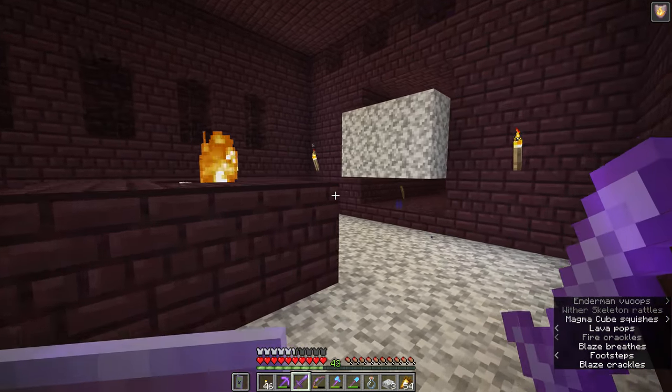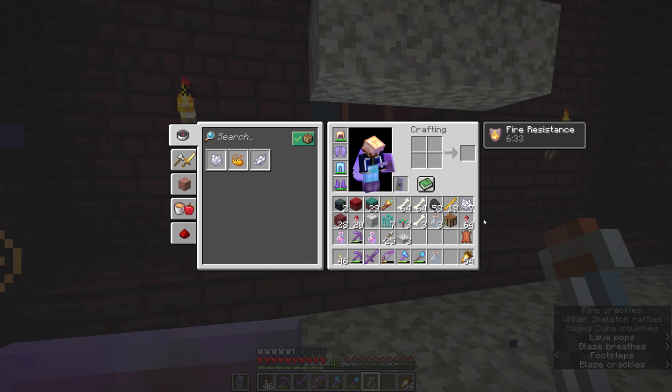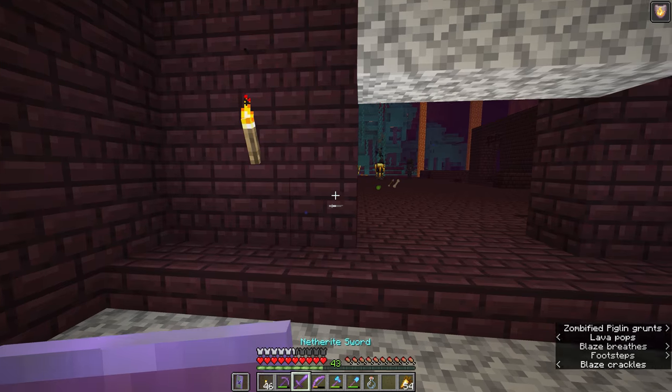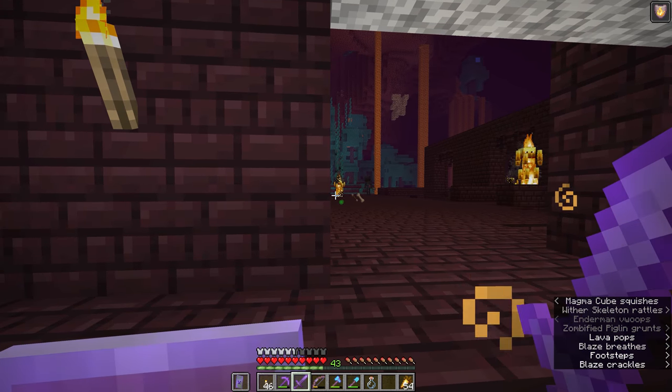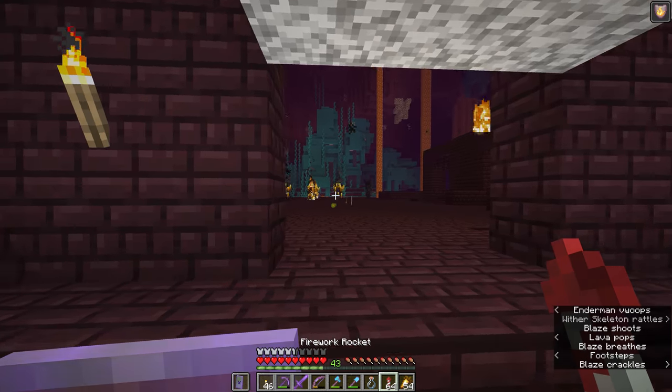The blazes are really the problem right now because they are everywhere and reducing the amount of wither skeletons that can spawn. The potential for mob spawns here is off the charts as long as we prevent spawns elsewhere in the fortress. So we're going to go away and get a few more supplies. In the meantime, I have a ton of coal, bones, and a handful of blaze rods from fighting all of these mobs, but I still don't have my first wither skeleton skull.